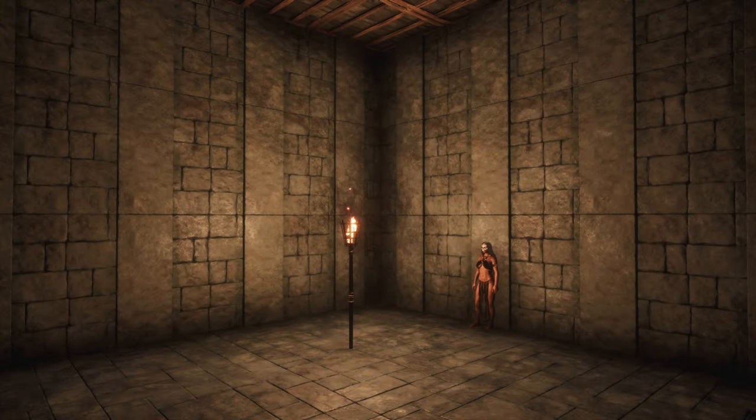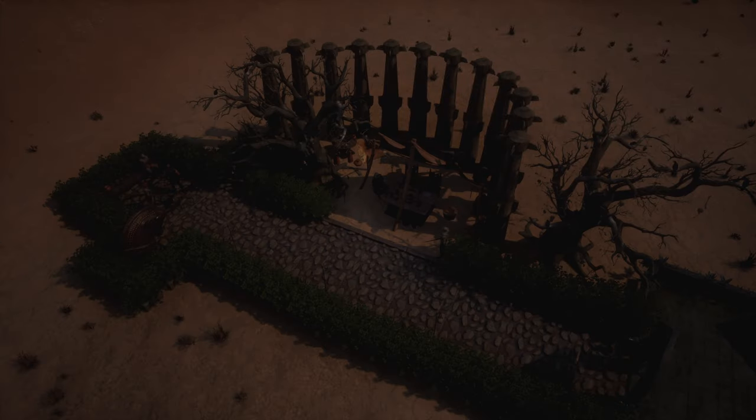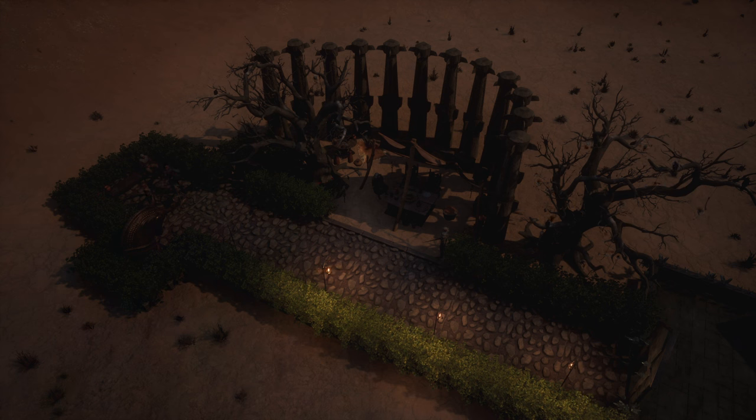Last but not least, two different outdoor scenarios in darkness. First, a shot of the hanging lanterns in a darker area of the jungle — the light is not super strong, but looks nice. And here's a small garden scenario, also night time, but the current blood moon doesn't allow for too much darkness.